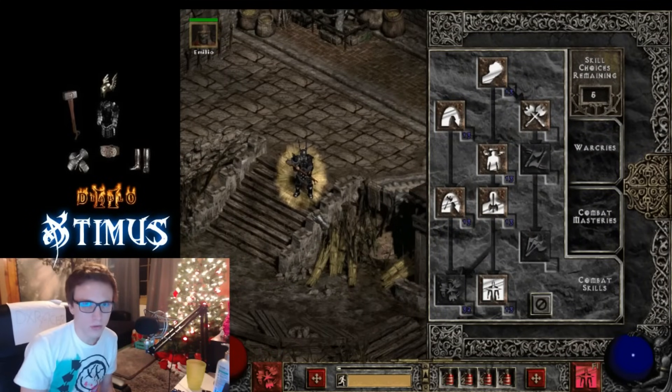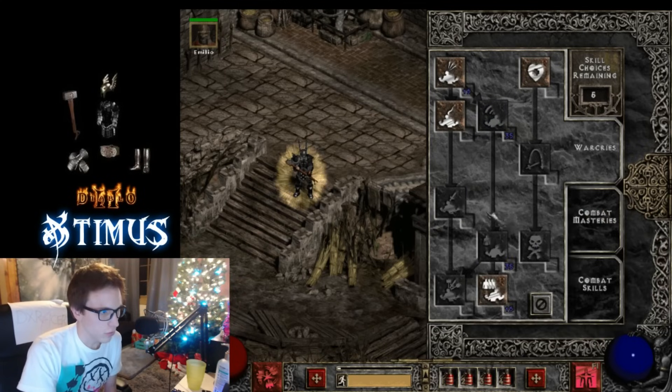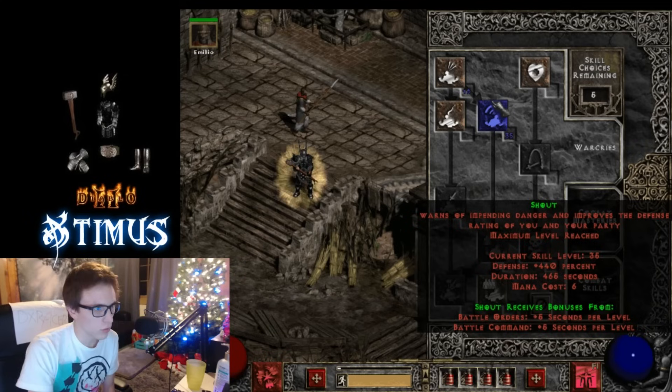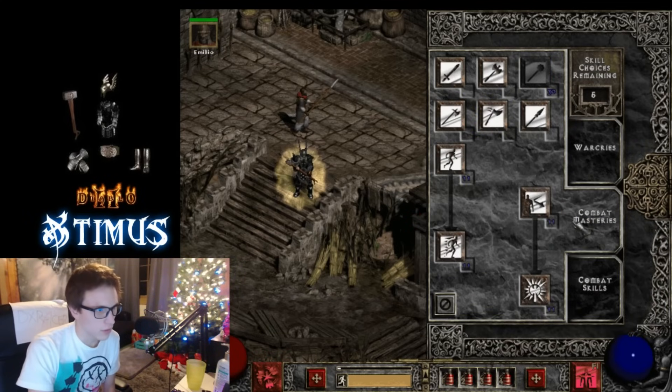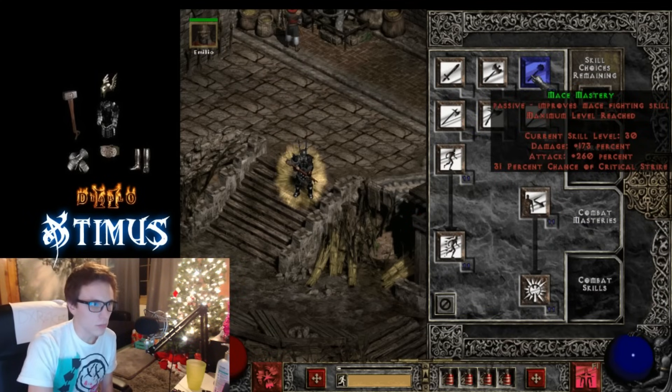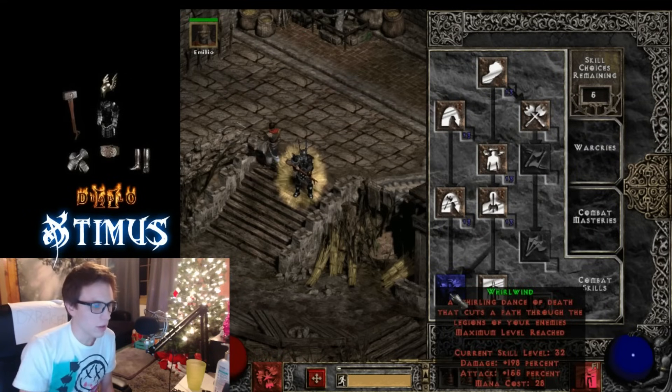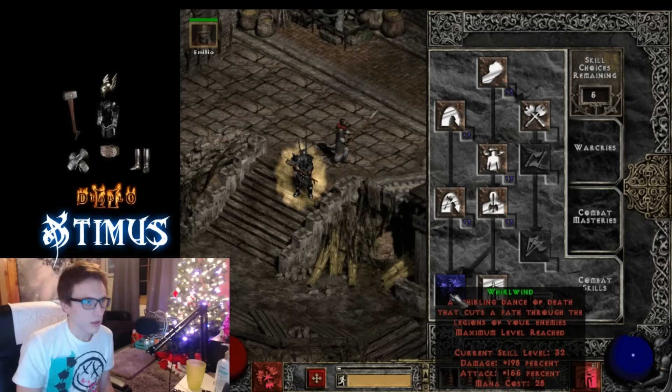I'm going to start off by showing you guys my skills and what to put your skill points into. You're going to want to put 20 into Battle Orders, 20 into Shout, 20 into Mace Mastery, and then 20 into Whirlwind. Those are going to be the main points that you put 20 hard points into.